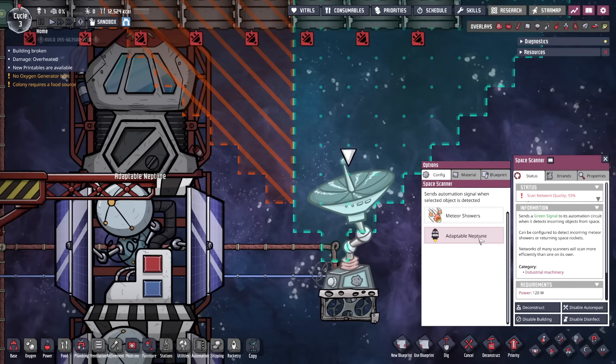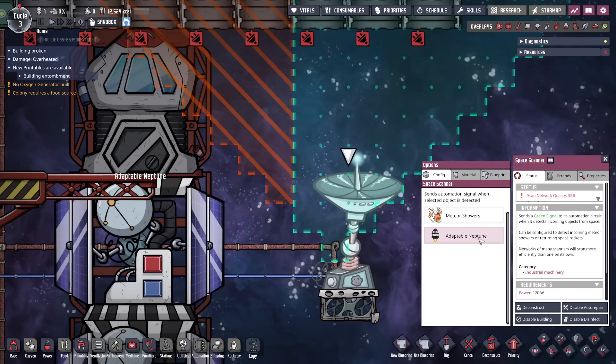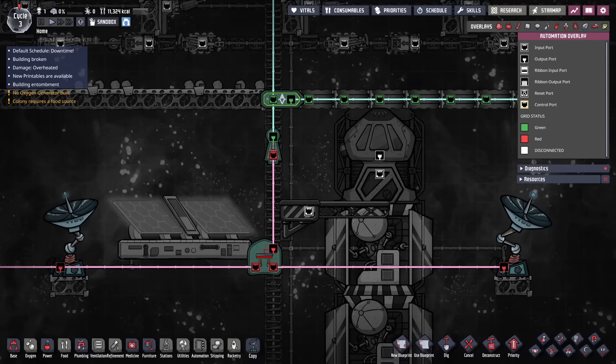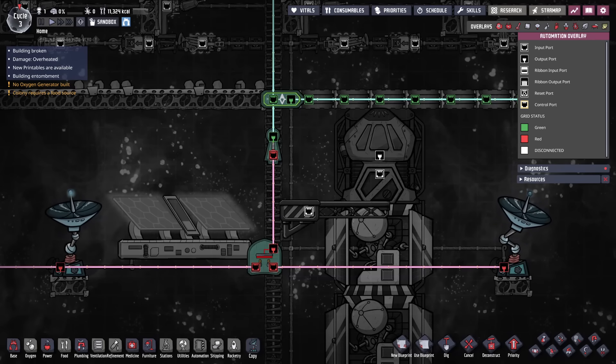To make this design more advanced, we can also use the second use of the space scanner. By default they detect meteor showers, but you can also have them track rockets returning. This is useful to open the doors when rockets return during a meteor shower. When used this way, they don't actually need line of sight to space. They send green when the rocket is returning, so the logic is easy — join with an OR gate to the meteor scanning scanner. This will potentially let some meteors through, but is probably better than breaking the doors.